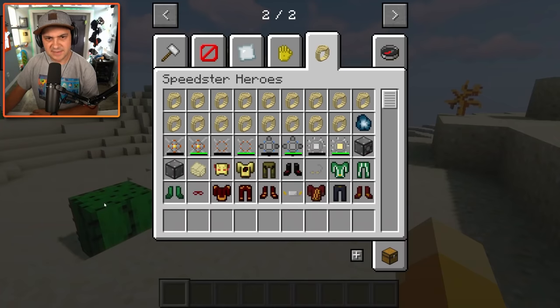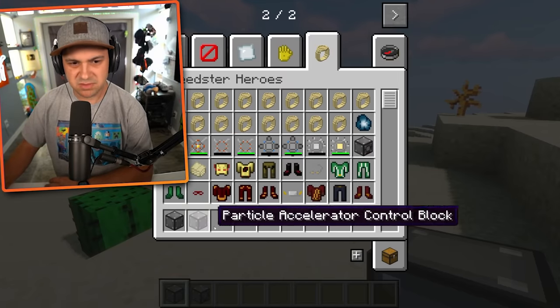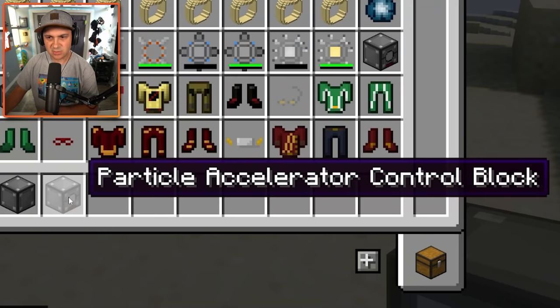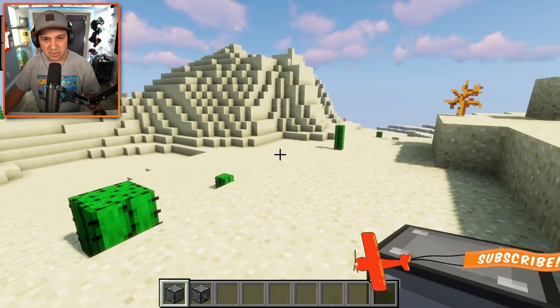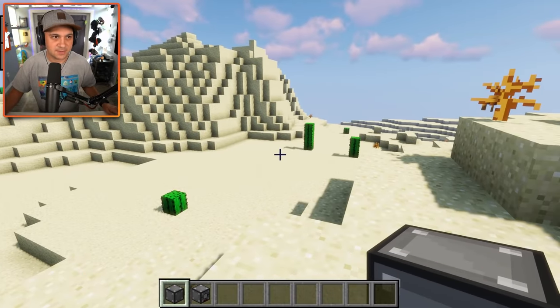First things first, we need to build a particle accelerator. We have to use these particle accelerator blocks and a particle accelerator control block, and build some kind of structure that is gonna accelerate our particles. I guess that's how the Flash goes super fast - I don't really know that much about the Flash to be perfectly honest. Let's find a nice spot to build this thing.